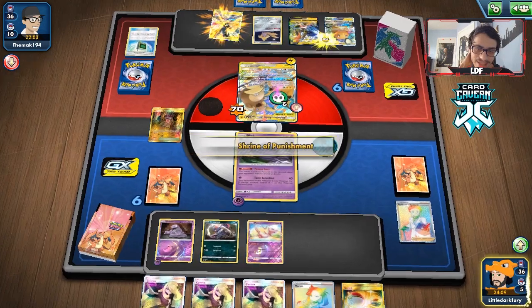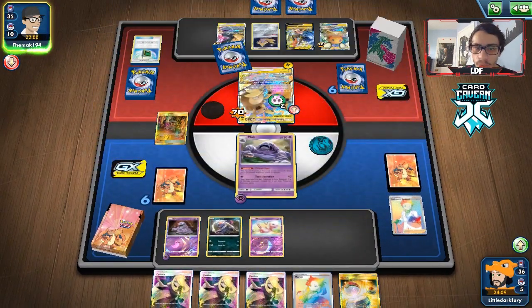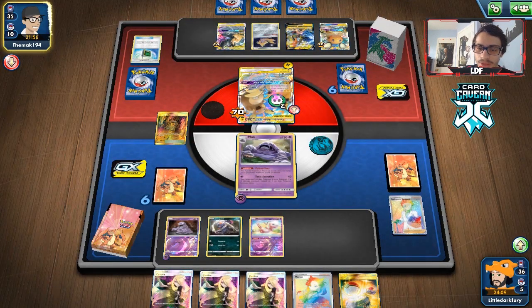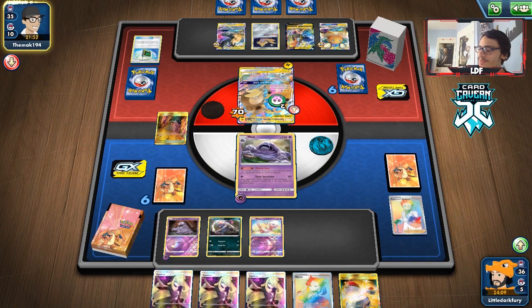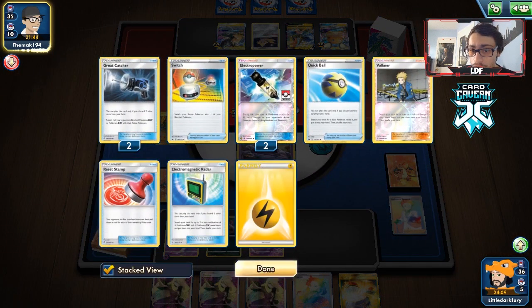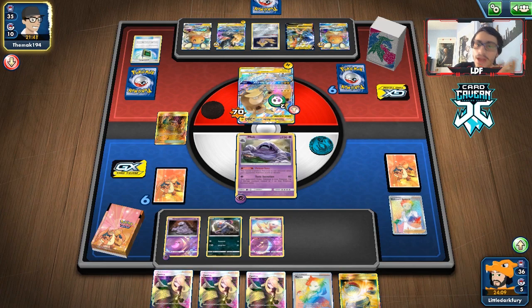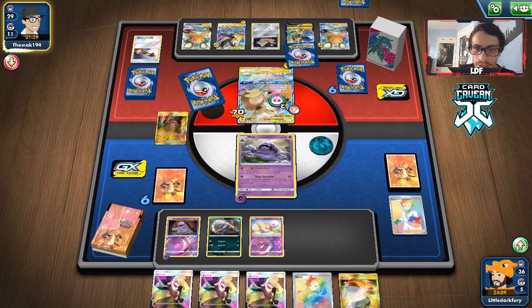We're going to play Research and try to get a Muk. Muk might not even get knocked out so that's pretty good. The nice thing is they can't even bench Zero Aura right now — they'd need Switch. We got four supporters off that Research but no Muk and no Spell Tag. We'll put down Shrine of Punishment and get some ticks in. Not ideal, but if they bench Dedenne they won't have room for Zero Aura either, so they might not be able to move the defender. They also can't play Coco Prism Star.